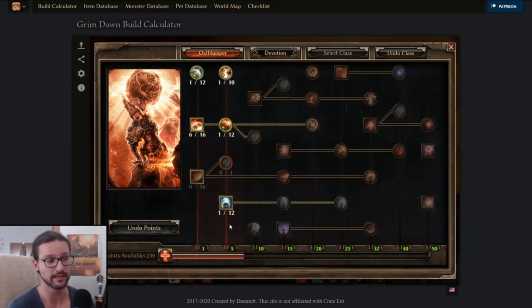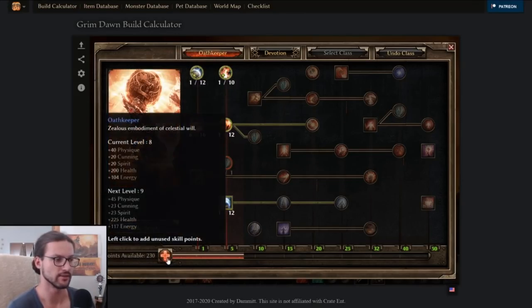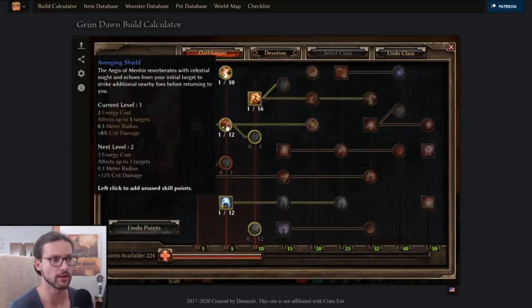At some point between level eight and ten, you want to put three more points into Avenging Shield. Avenging Shield gives you plus one target per point so it lets it bounce — three total targets is the best for early leveling, so you want four points here. That's like a whole level to push this to two targets, so around level nine or ten, push it to four points. Then maybe get Viral Smite first at level nine, and at level ten push three points into Avenging Shield at once, because putting one or two points there at a time is kind of wasted.